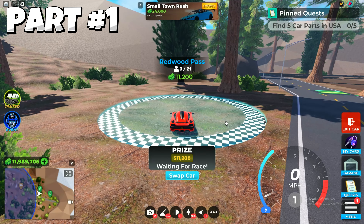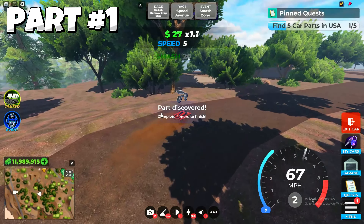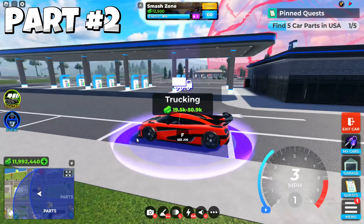Let's get started. Follow me for all the locations. The first location is on the circle, so you need to teleport to Redwood Pass and follow me where I'm going. After teleporting, turn left and here is the first part location. Let's collect Part 1.